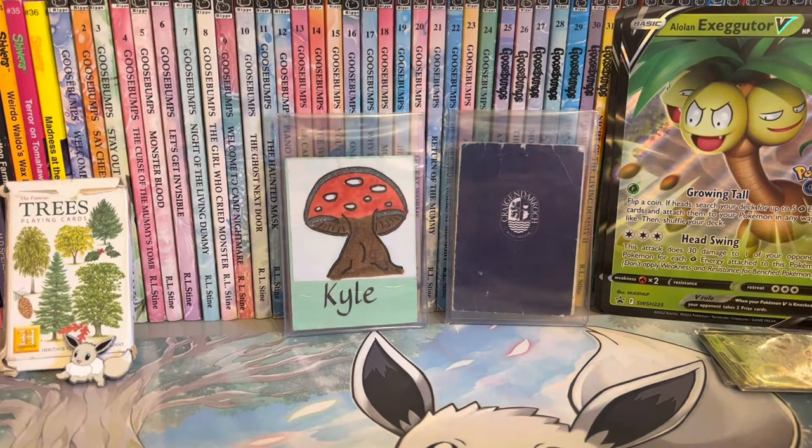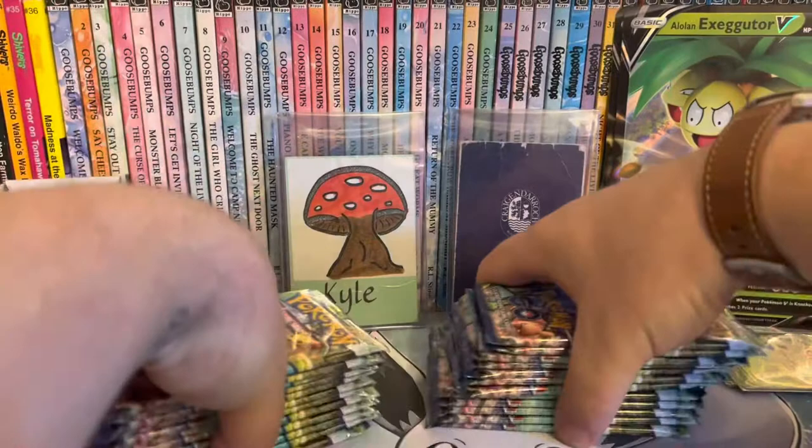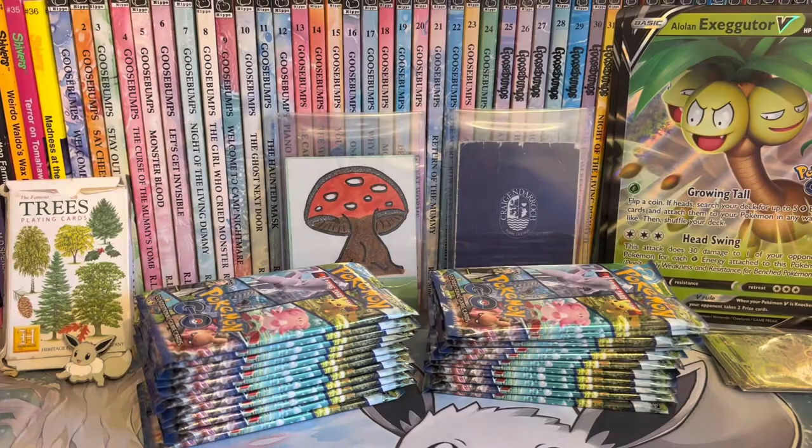And then of course the packs. We've got 24 packs - 24 chances at those Dittos and Charizards and that cool Mewtwo ultimate thing in the city. So here we go, let us begin. This might take a while, so bear with me. Let's go.